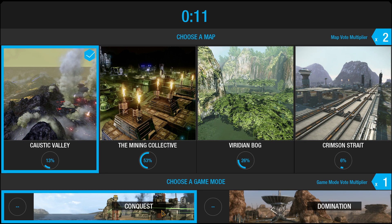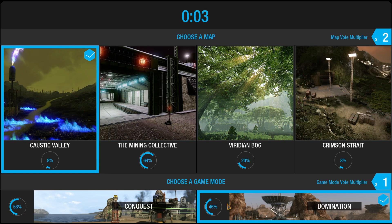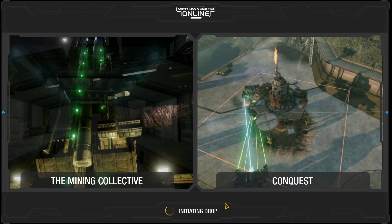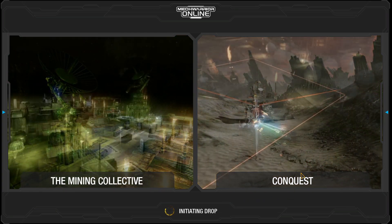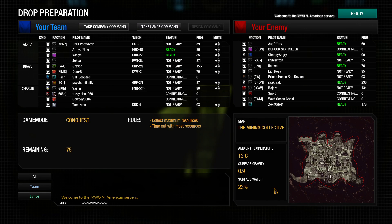I'm going to choose Caustic Valley and domination, though it looks like we're getting conquest. In Assault mode, there is a single base on each side — capture the enemy base or destroy all enemies and you win. Conquest has five bases on the field; you capture and hold the largest number and get the most points, or kill all of the enemy team. Domination is essentially king of the hill — whoever has the longest time in the center wins, or kill all opponents. Skirmish is simply kill all of the other team.